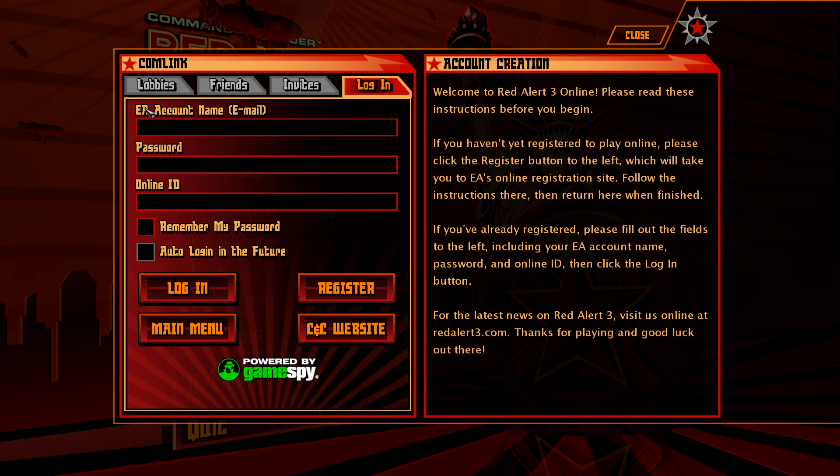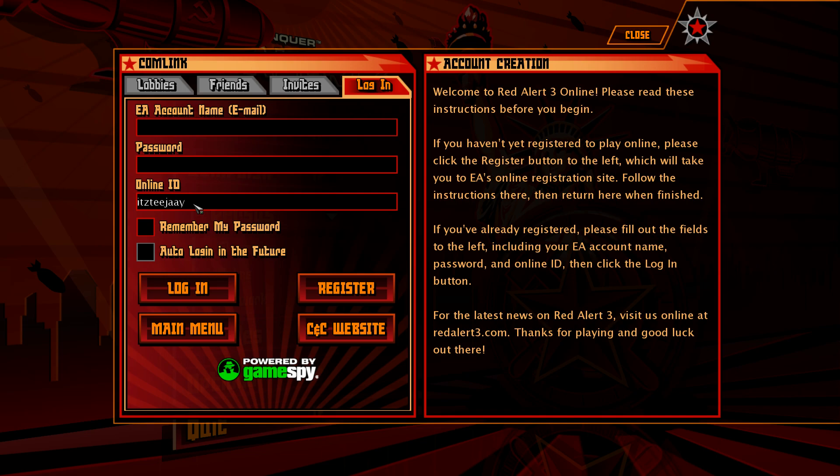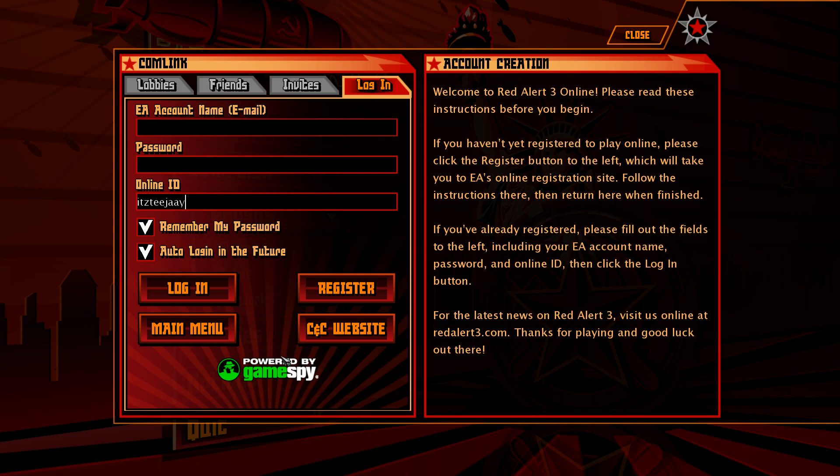It will then come up with this page — this is the com link. This is where you enter your details to log in and play online on Red Alert 3. This works exactly the same way for Kane's Wrath and Tiberian Wars. Where it says EA account name, enter the email address you used to sign up to Revora. Write the password you put into Revora, and you can choose any username or ID that you want. Click remember my password and auto log in for the future so you never have any issues.